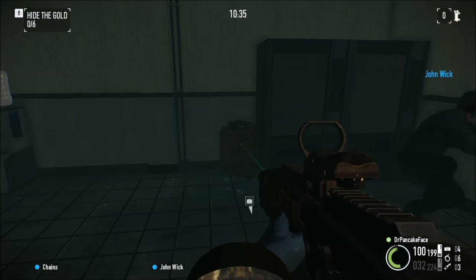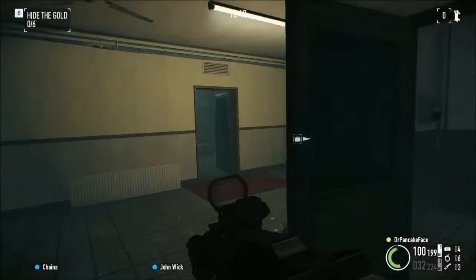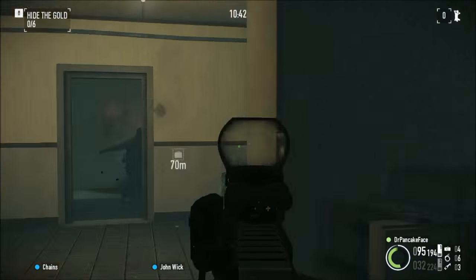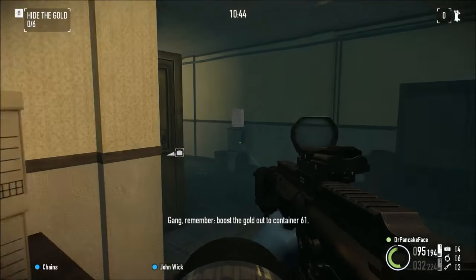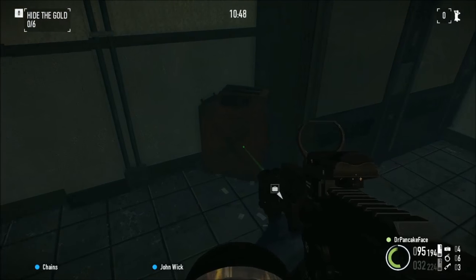And finally we have gas can number 7. We are up on the second floor — there is the office, locker room, kitchen. Right here next to the water cooler is gas can number 7.